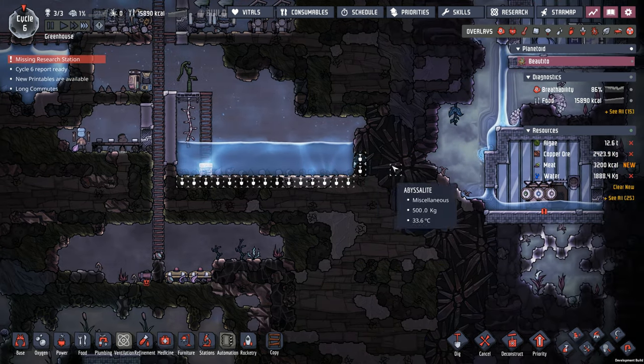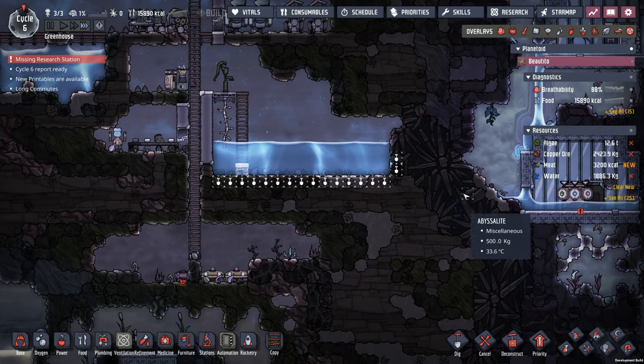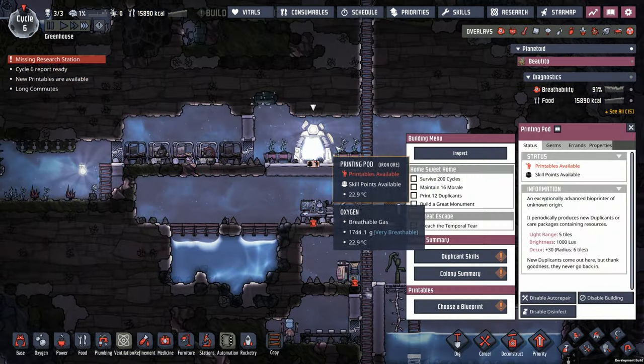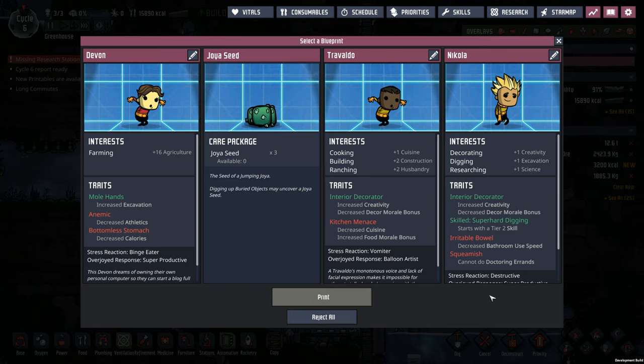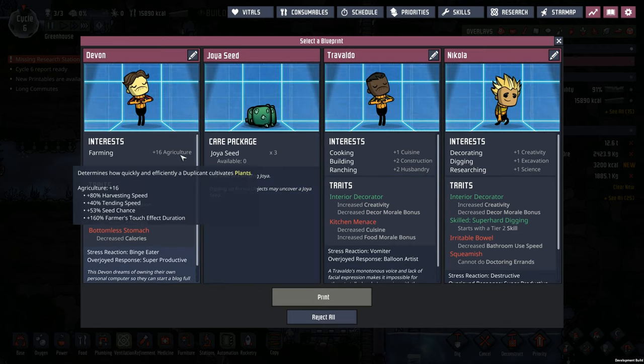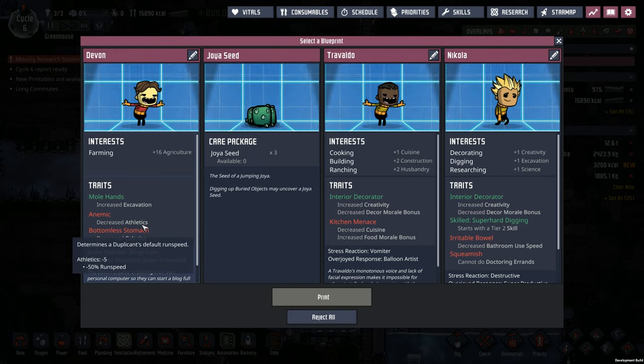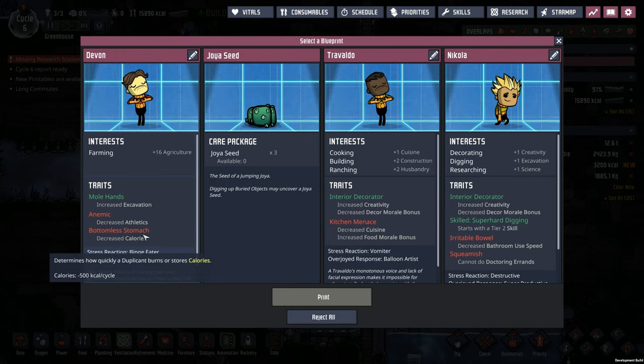We don't have the skills to dig into the abyssalite yet, which is fine because we actually don't want to get into the abyssalite - I'd rather leave that there. We got some new dupe time. Some joyous seeds. Look at this farmer with a plus 16 agriculture. Devin, unfortunately you're anemic and you have a bottomless stomach. We've taken two dupes with bottomless stomachs, and I'd prefer not to take a third.